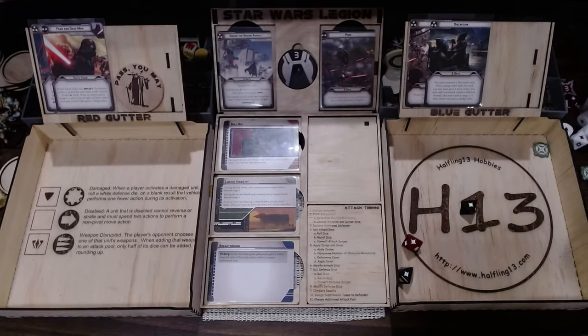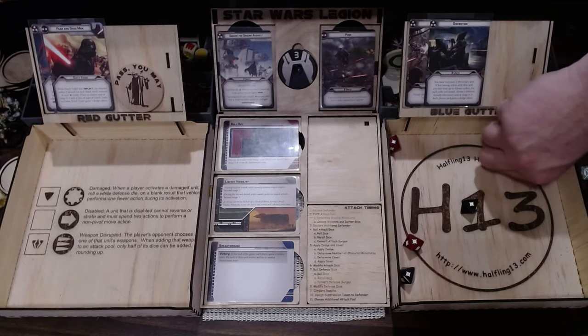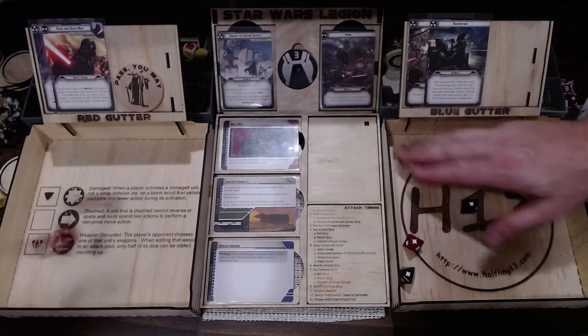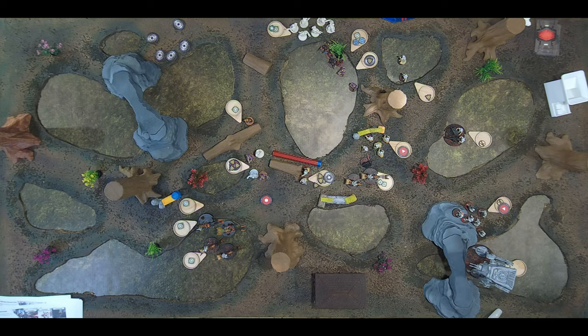I'll reroll this one. Cover still takes away crits, so I might as well not reroll the crit. Four hits — cover takes one, I take three. I saved at least one — I surge to crit only, so I take two. How much health do they have? Four, I think.